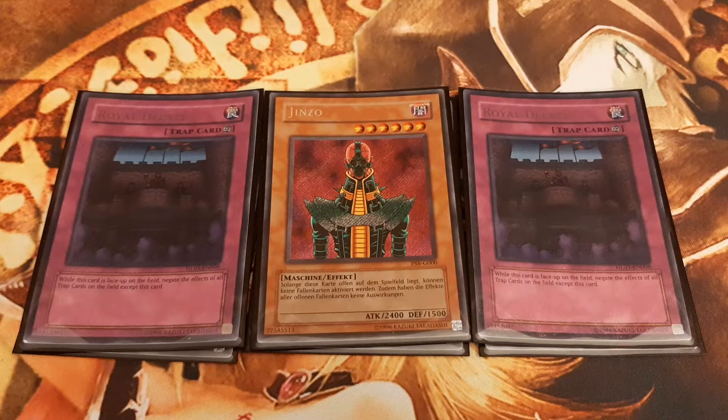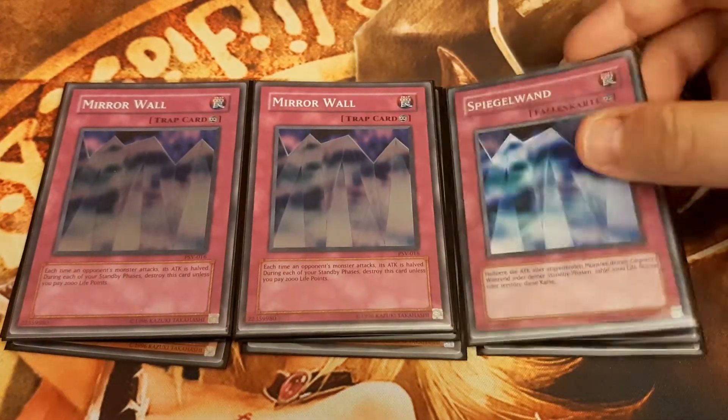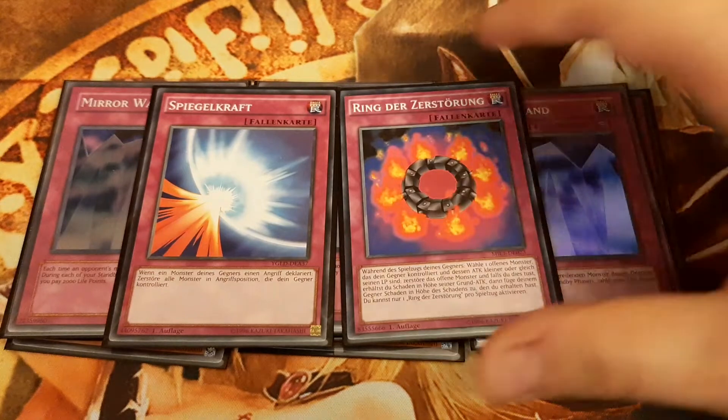If we only control Spell Canceller, we want to protect it from battle destruction, because it only has 1800 attack. Hence, play 3 copies of Mirror Wall, effectively halving the attack of all monsters that wish to attack over Spell Canceller. Of course, the good old Mirror Force or Ring of Destruction will also do work.